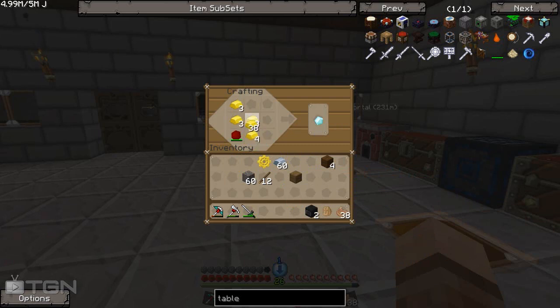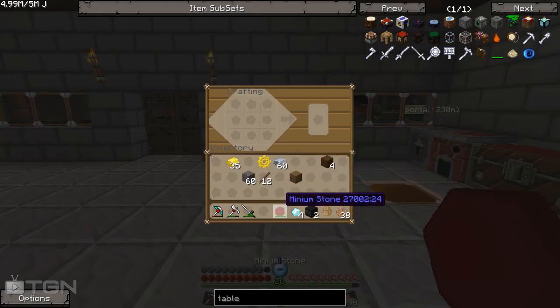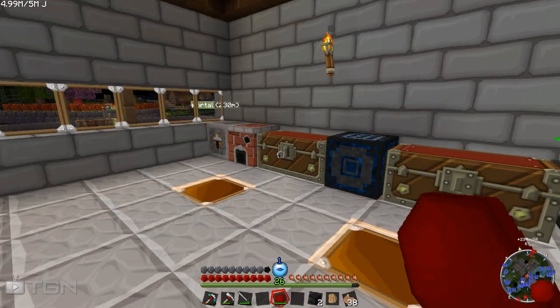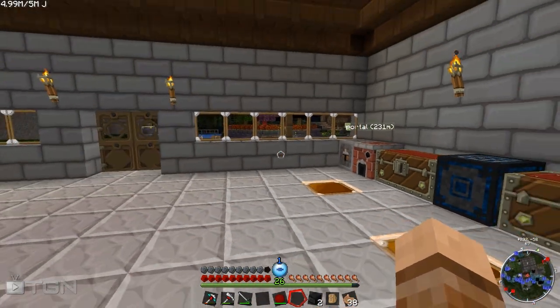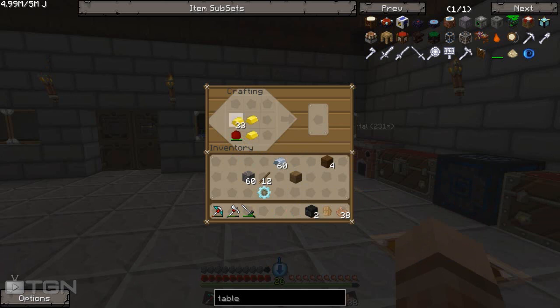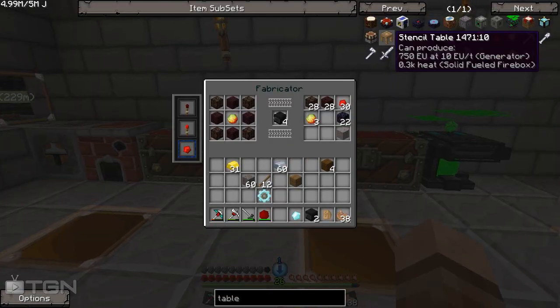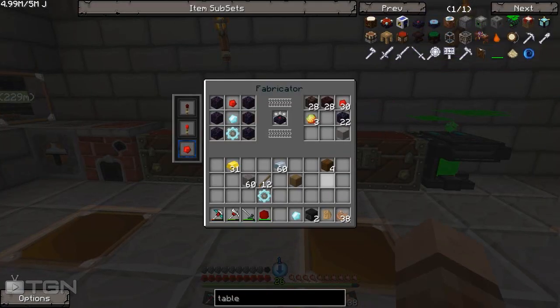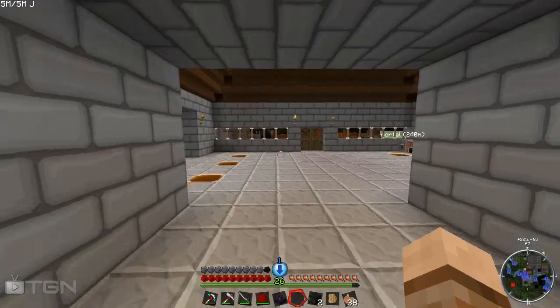Now we need a diamond gear, so we'll take three diamonds — there we go, that'll do that. I think we're going to need more diamonds as well, so we'll pop those around the sides — giving us one diamond gear, very nice. We need just one spare diamond in the middle — we'll make one more from our gold. And when I pick this up we're going to have ourselves an assembly table, very nice. We've got some redstone and obsidian — bam, one assembly table.